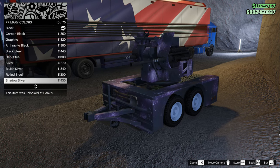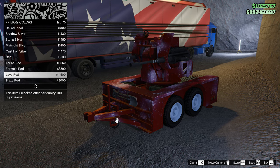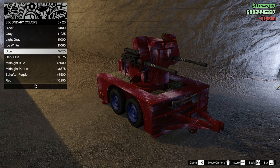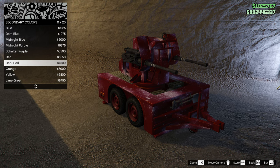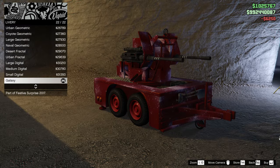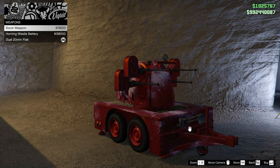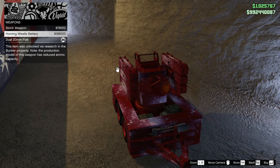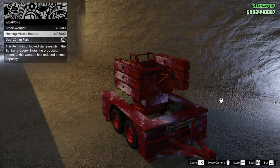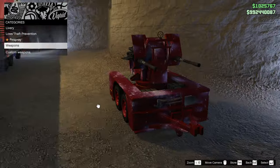I got some questions last month about how to customize this thing, so yes, this is the way. Let's go with a very bright red for the primary color. For the secondary color — which changes the rims — we'll also go with a simple red. For the weapon, the stock machine gun can be swapped for the homing missile battery at 198K, but I went with the dual flak — I think it's the best option depending on what you need.